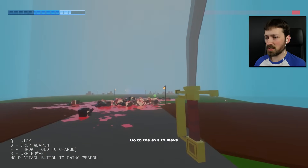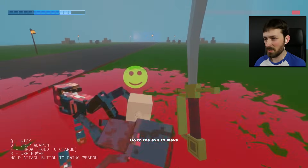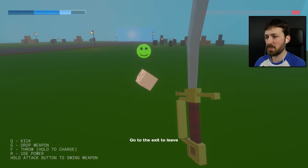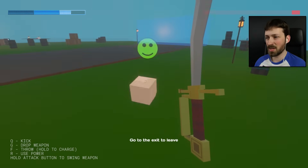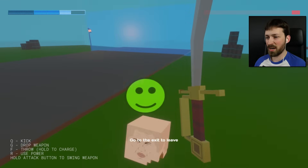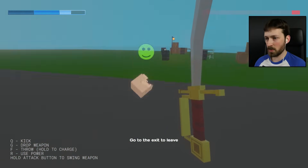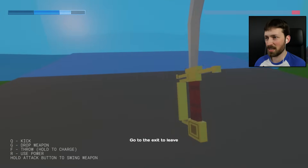It says go to the exit to leave, but I don't see any exit. Maybe it's over here — yeah, there it is, blends in with the rest of the blue. So you're coming with me. We are gonna be best friends. You were the last of my Titans. We'll get that whole scratch sorted on your face, man. No man left behind. We can't go back for them. There's nothing left — they betrayed us all. There we go.